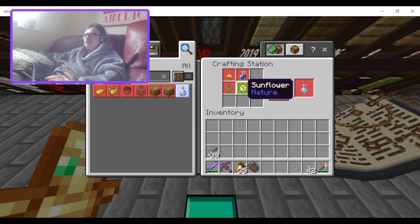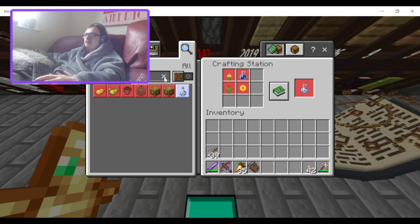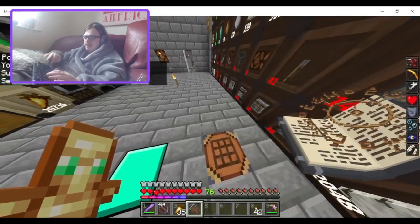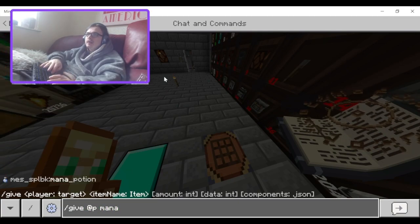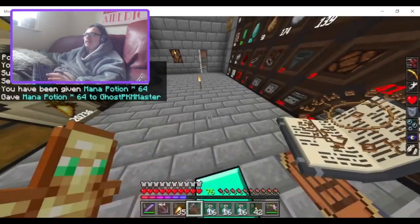That's pretty easy to do. Down the line you can get tulips and some flowers, though they do only spawn in the same biomes — you may need to do a bit of exploring to get those. The mana potions only stack up to 16.